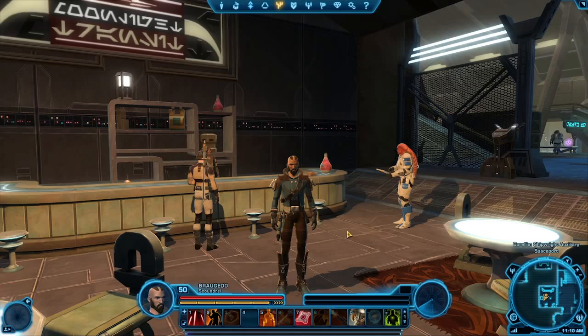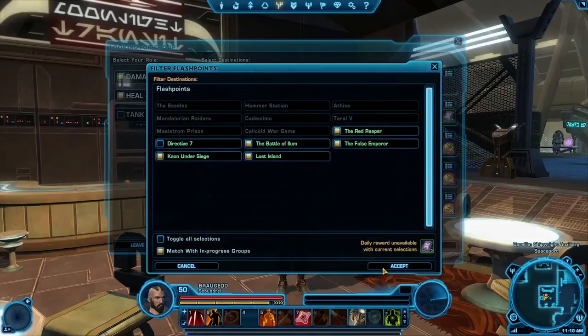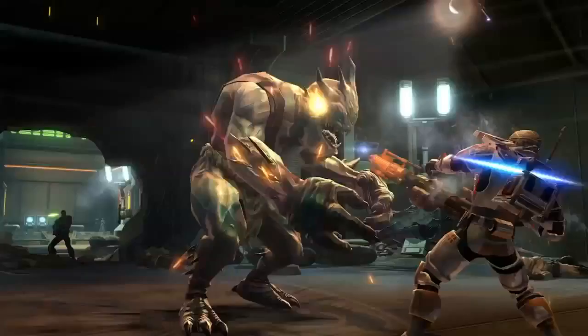Our next game update is called Allies because it is introducing new systems that are going to allow you to find your friends a lot easier. We're introducing group finder in this update, and it's probably one of the most asked-for features by our fans. Now you're going to have an interface that you can easily bring up and it'll allow you to form up a group made up of all the different types of characters that you need to successfully do an operation or a flashpoint.